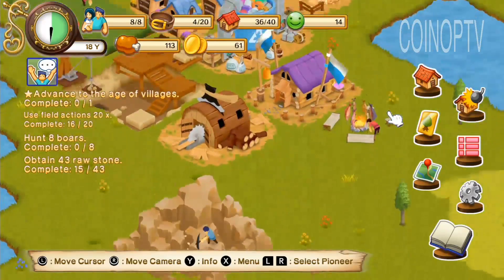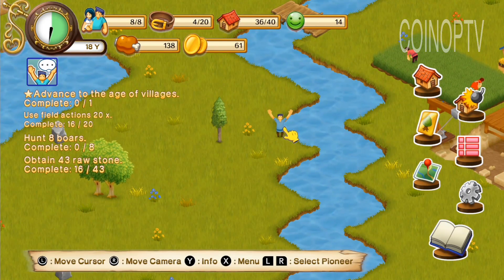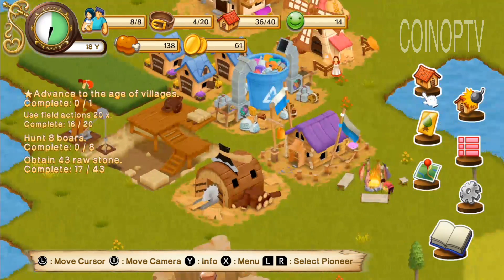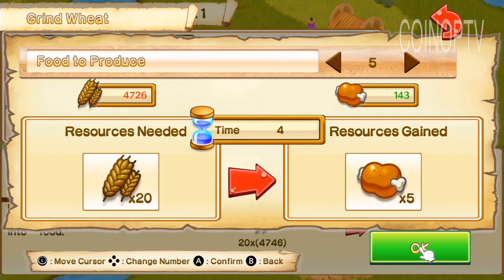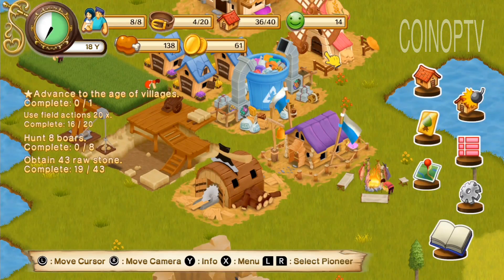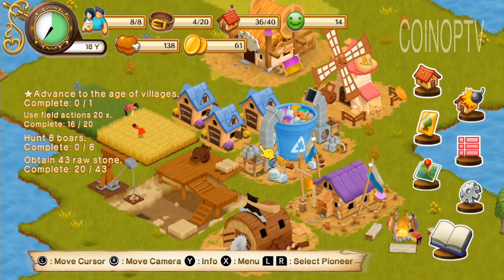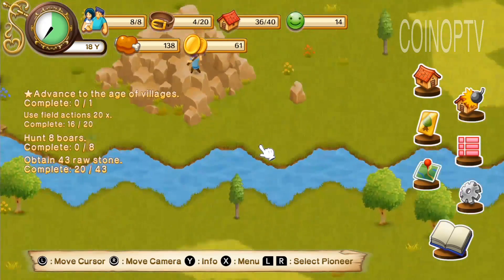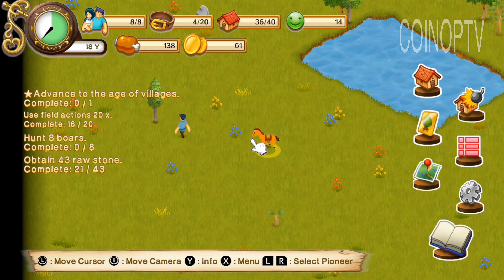New Frontier Days is by Arc System Works and what they're trying to do here is they have this building town simulator. A lot of times you find a game like this on a mobile device where it takes so much time and you can either wait eight hours or pay real dollars. They kind of took a lot of that out and are just focused on building the town.